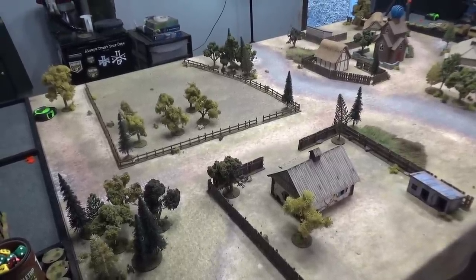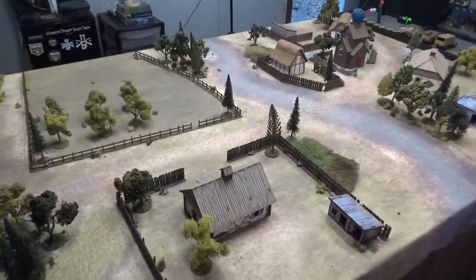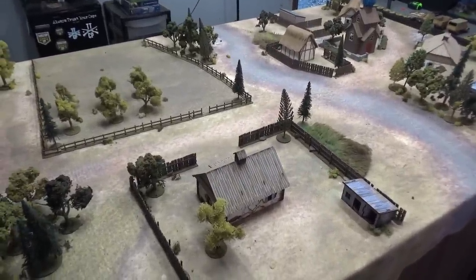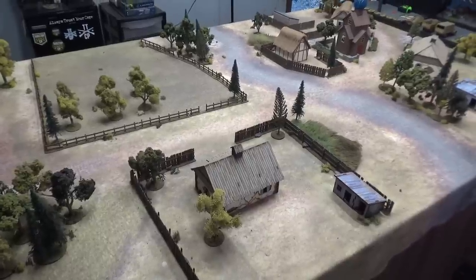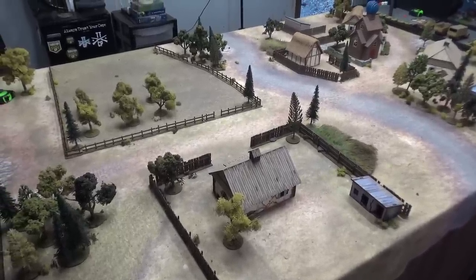Let's dive into the briefing. The mat we're using tonight is the Valley by Cigarbox Battle, one of our favorite mats. It's very vibrant and has a lot of unique stuff on it — roads, fields, rivers. Super cool. If you want to get one of these, check out the description.